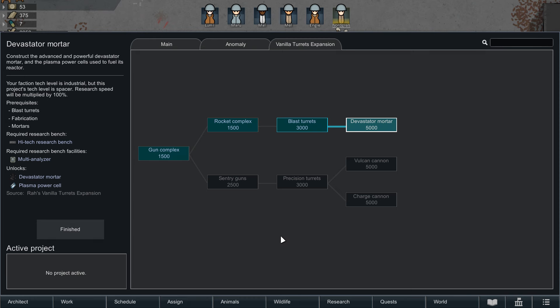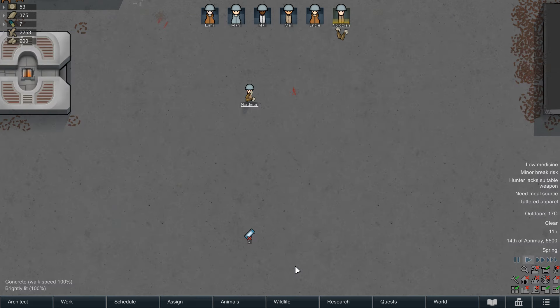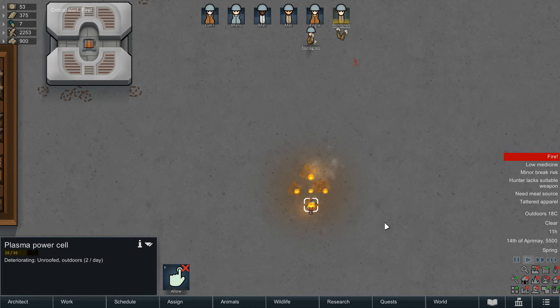The next research is a significant step up — let's cover the big daddy mortar. This is going to need fabrication research and mortars, as well as the previous blast turret project. It unlocks the devastator mortar and the plasma power cell. The cell isn't an item or a mortar shell as you might think; it's used solely to build and reload the devastator mortar. A standard mortar cannot make use of it, with each cell costing 20 plasteel, 5 explosive shells and 2 EMP shells to assemble, on top of taking over 600 work. If you happen to find these on a trader or can snag them from an ancient complex, you're saving yourself a considerable amount of work.